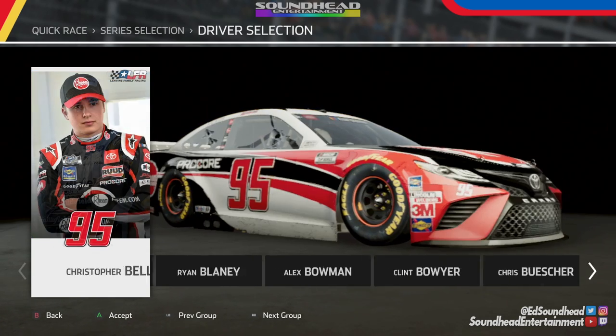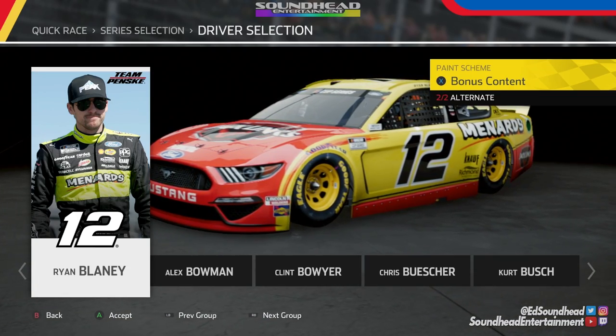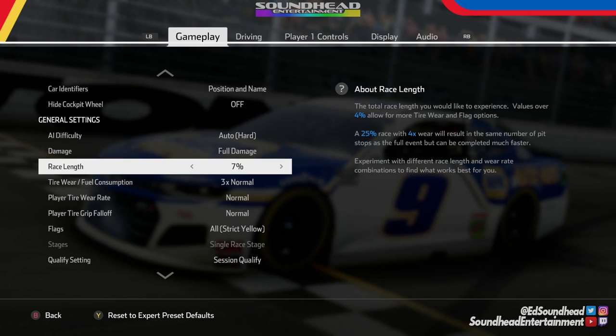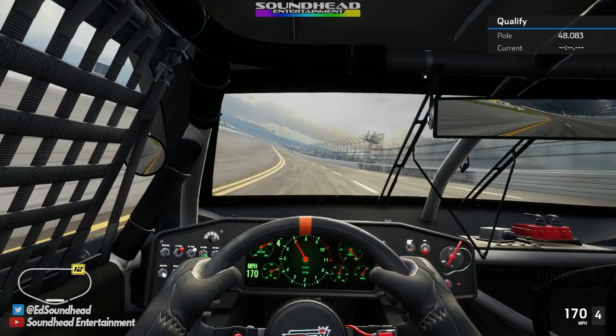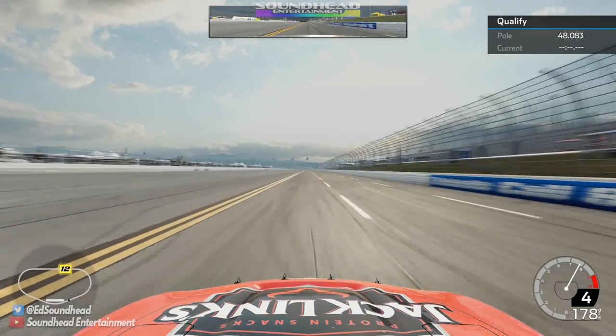Time for a race, and I know exactly who I'm looking for — give me that Blaney machine. Last time we used Blaney we had great luck, so let's use him again. You better know right where we're headed. One last check of the settings — everything's good. Are we ready? It's our first race in NASCAR Heat 5. While we're getting up to speed, I want to show off a couple of the new camera angles in this game.